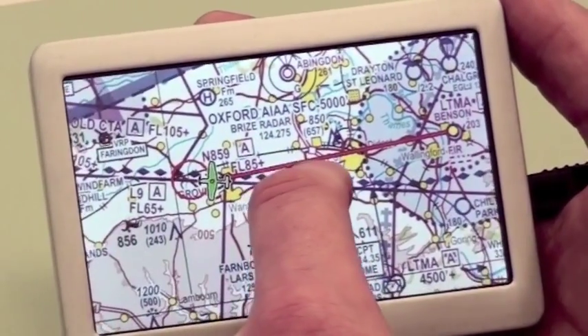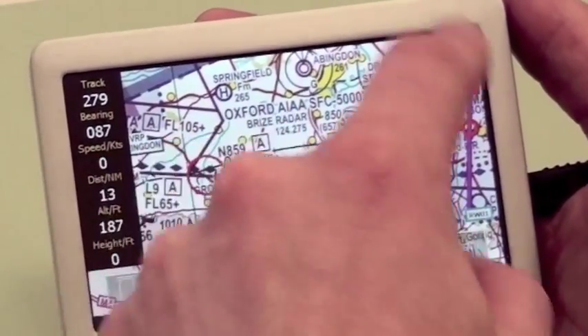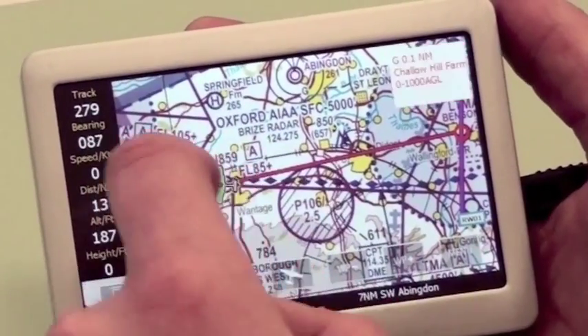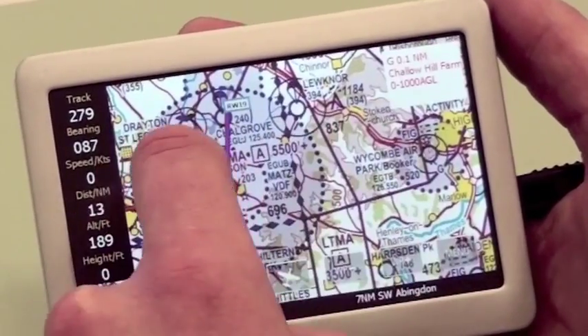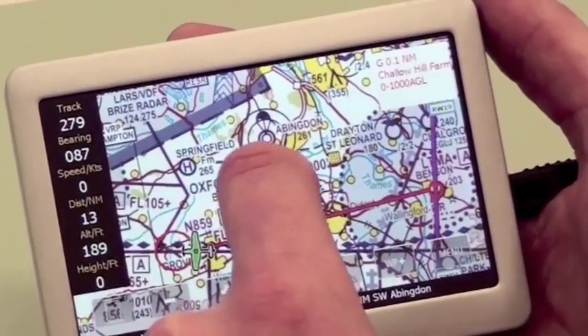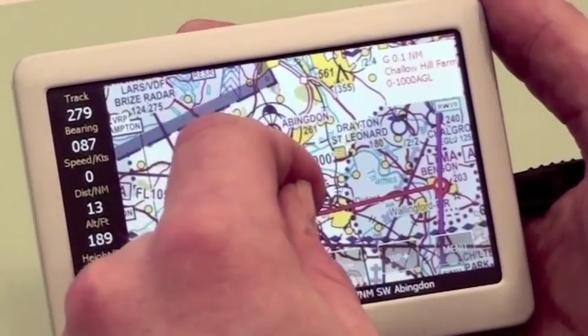That airspace warning is because we're currently in an airspace which is a microlight field to the west of us. Now if I move back to our current position, you'll see all the buttons disappear as I move around the map. I can also tap in any direction I want to go, and back again. You'll find the new system is very versatile and easy to navigate around.